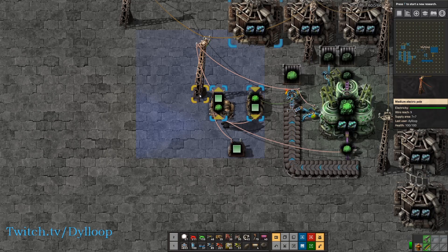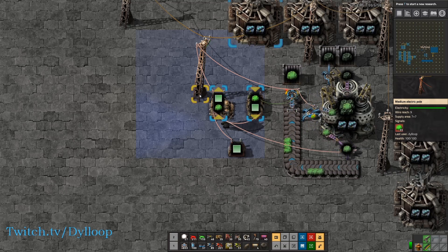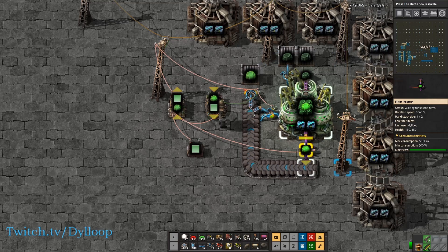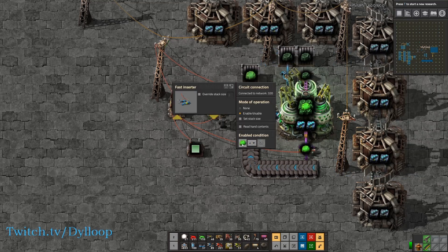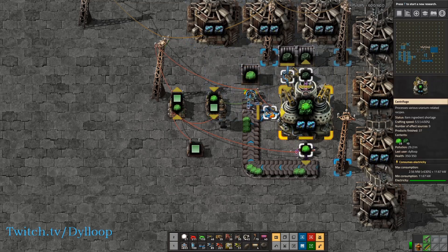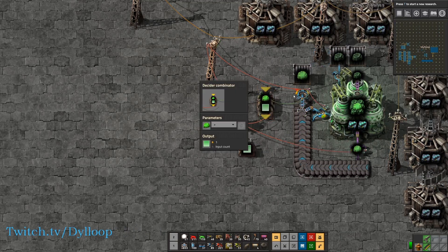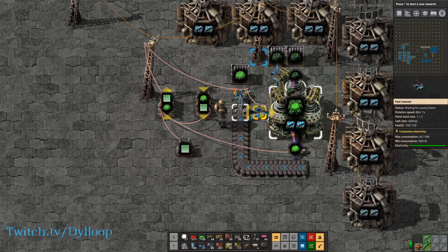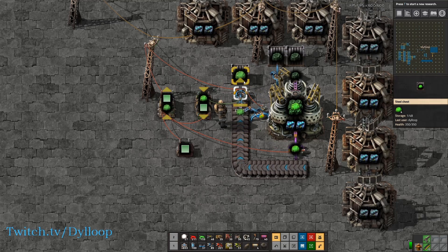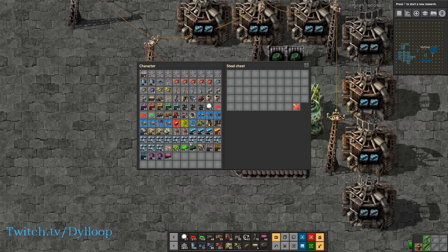I'm going to leave those mistakes in here because I can't be bothered to edit or rerecord. But this should work indefinitely. Basically, this inserter is counting the pieces of uranium. As long as the count is below 40, this inserter is putting them back into the machine. Once it hits above 40, this inserter picks up a single piece of uranium and puts it into the chest. As that happens, this decider combinator sends the reset signal to this one, which resets the count, thereby re-enabling the return inserter and disabling the output inserter so it can't pick up a second piece. And this will work infinitely.